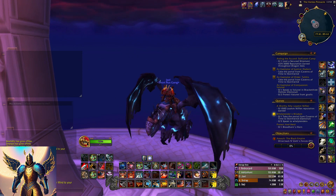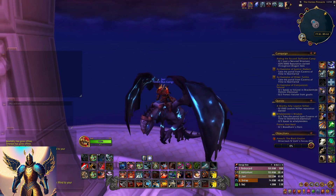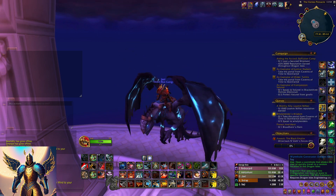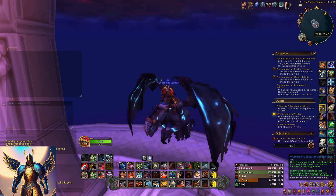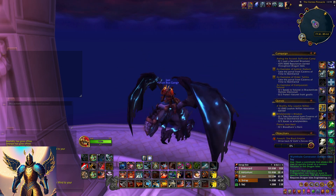Additionally, there's the Reins of the Drake of the West Wind that you get when you reach Exalted at Tol Barad. Al'Akir, who's a raid boss, drops the Drake of the South Wind, and the Drake of the East Wind comes from the Glory of the Cataclysm Raider achievement. There's also the Reins of the Volcanic Stone Drake, the Reins of the Phosphorescent Stone Drake, and the Reins of the Virtuous Stone Drake — a couple other drops out there as well.